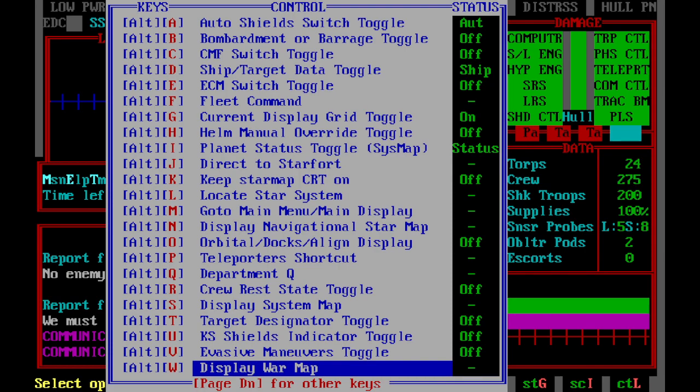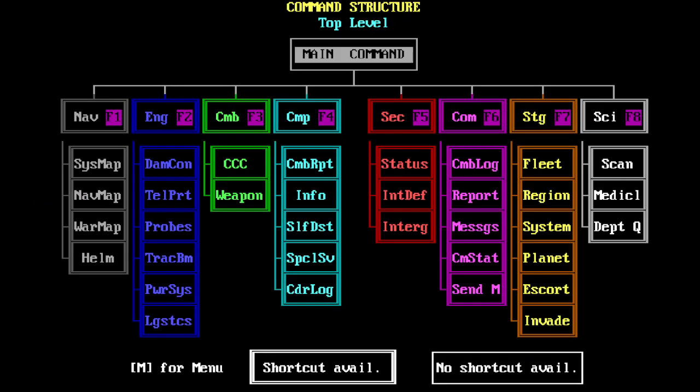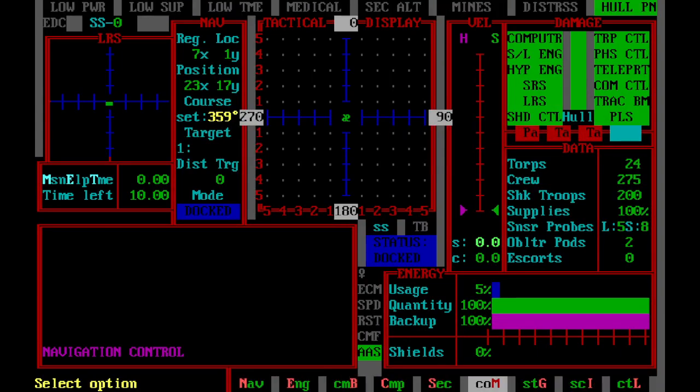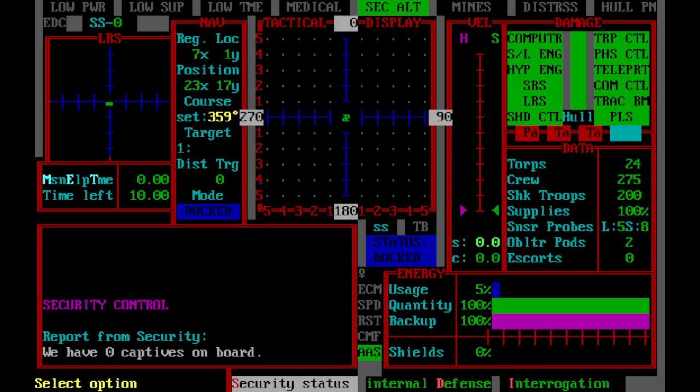The next method is the command tree, which is Control-T. This lets you actually move through the command tree and go to where you want to go. Like say you want to go to helm — now you're in the helm control. Or say you want to go to security status — you can go to security status. No captives on board. So that's another way to move around the game.